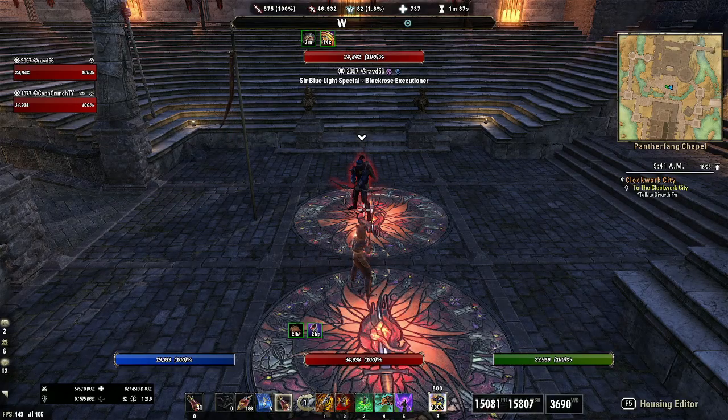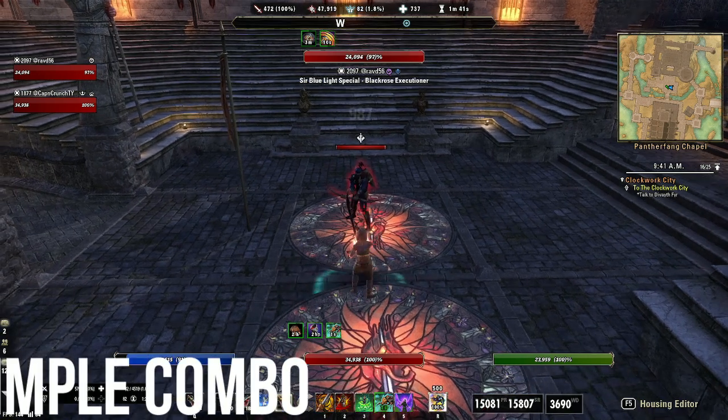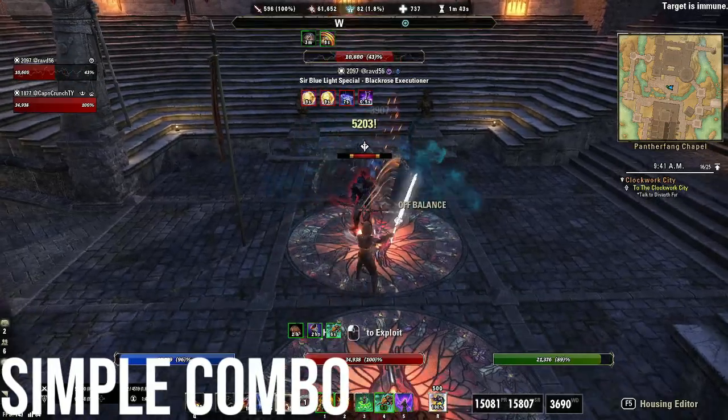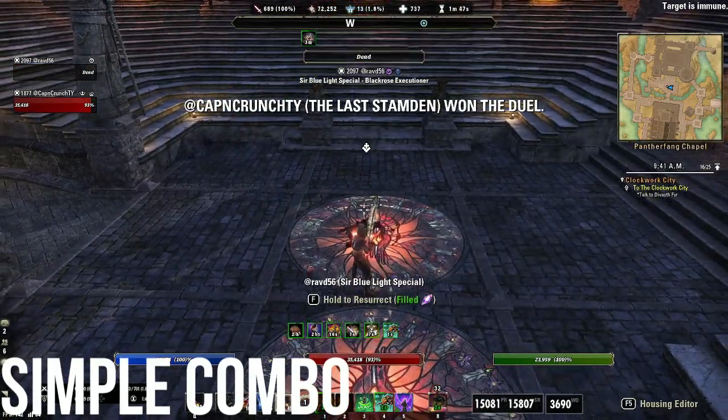Here's the full burst combo. Your deep fissure lasts three seconds, so you go in with the deep fissure first, then: light attack, dizzy swing, light attack, dizzy swing, dawn breaker, light attack, executioner.